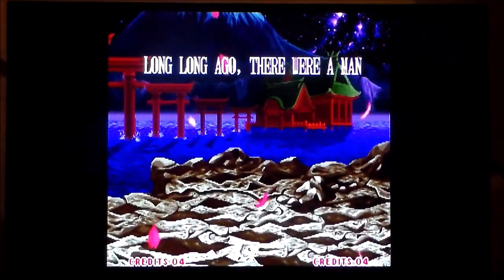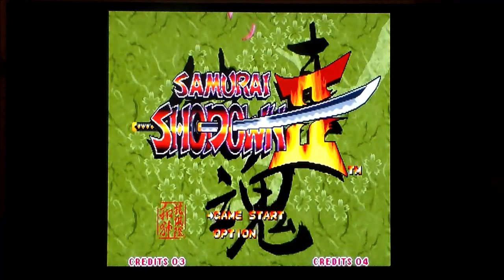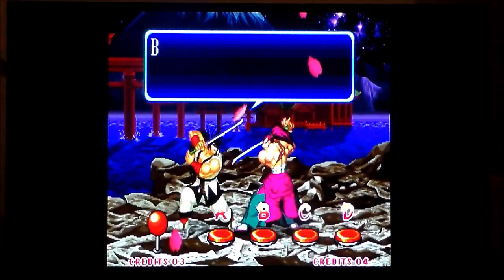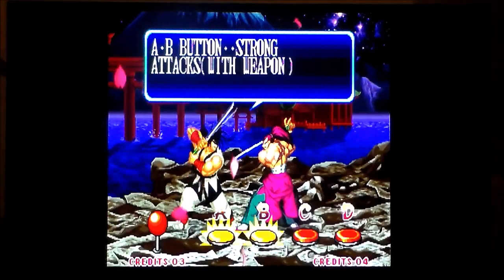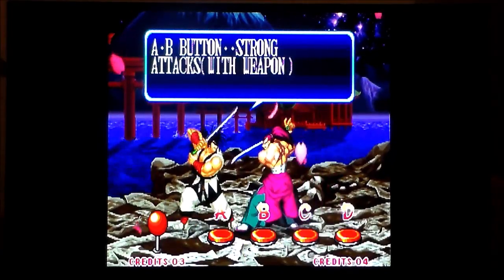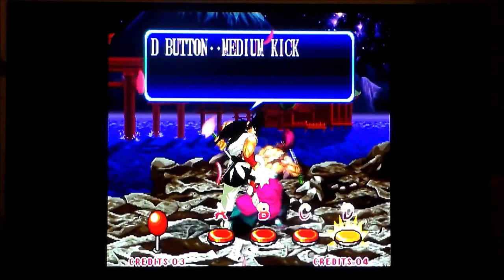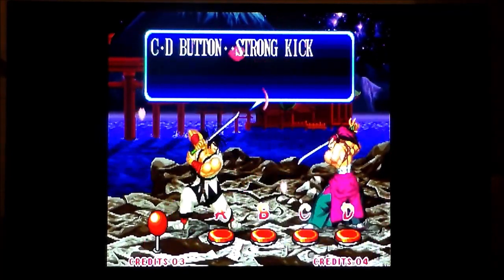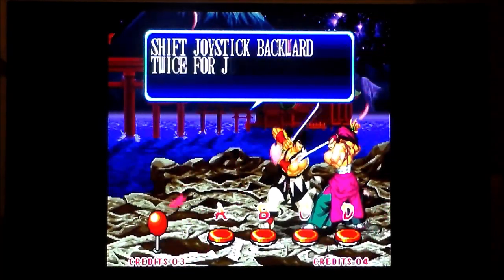The joystick on the system itself is just spongy, but you forgive that because that's the joystick on the little mini-cab. Start. Oh, we're in English now, are we? A and B - medium attacks with weapon. C: light kick. D button: strong kick. So C and D combined - that's how you get around not having five buttons. Can't count - I was educated in Bristol, what do you expect?